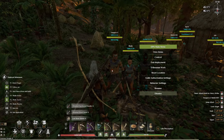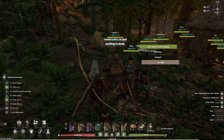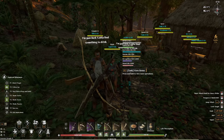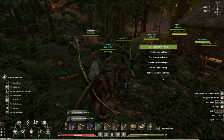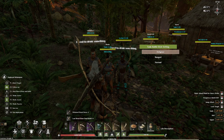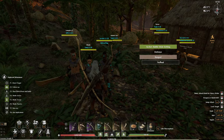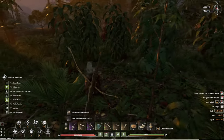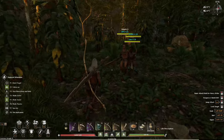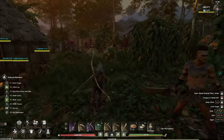So basically we have the bow guy, our archer, our tank, and our melee DPS. On the behavior settings — if you hold down here — this guy's on normal so he just attacks. The tank has the behavior setting of defensive. On the archer itself, we go into behavior settings, battle style settings, and we have that on range. We're going to see how well they do.